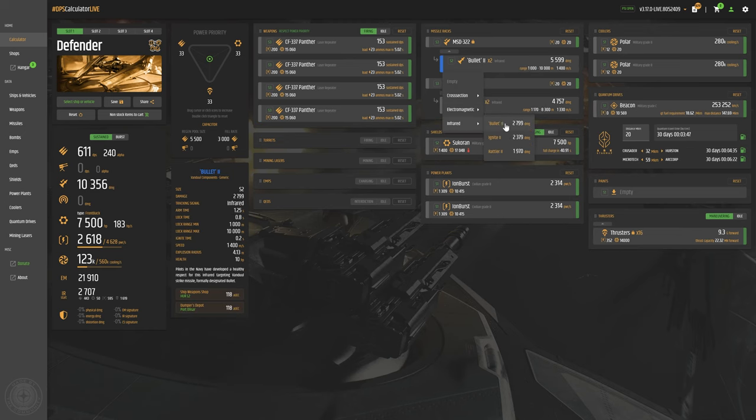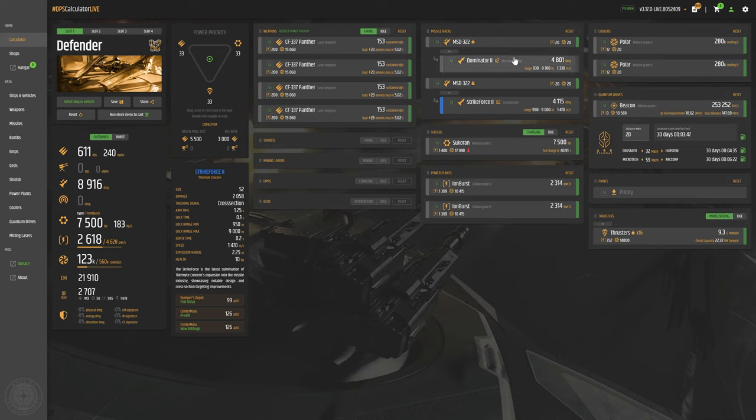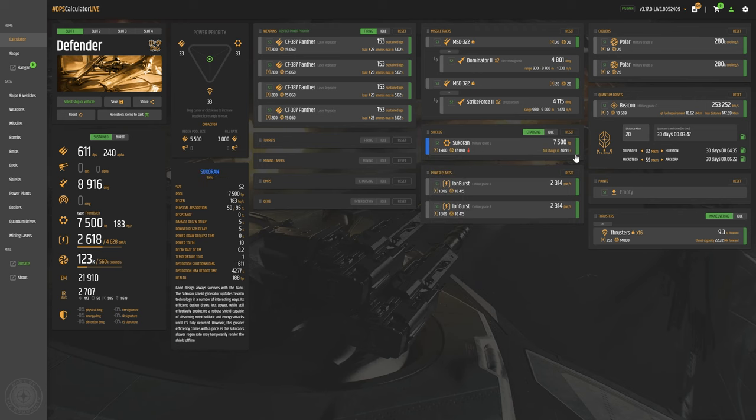Going over to missile racks, it comes with two size two missiles for a total of four. These missile launchers are bespoke, so you cannot change them out. With the missiles themselves, I would probably go with a mix of electromagnetic and cross-section personally. My recommendation is two Dominator 2s and two Strike Force 2s. For the shields, I would leave them alone because of the ballistic protection, but if you wanted to you could put an FR-76 on there for more hit points. One downside of the FR-76 is it takes longer to reboot from distortion damage. So one reason to keep the Sukaron besides the ballistic protection is it's faster to reboot — though it does take less distortion damage to shut them down, so there's a tradeoff.